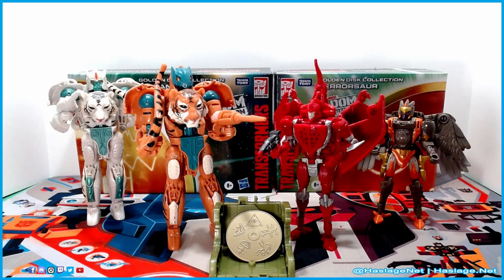Before I get too much further, I do have one QC issue — it's Pterosaur's left wing, which keeps coming up. I'm told it's not an uncommon issue; Larkin's Lair has a fix for loose plastics you can check out. Pterosaur also came with a golden disc. The weapons — on her hips these pieces, on his arms a gun, and his gun and tail. Also, the feet on this particular mold are a bit problematic.